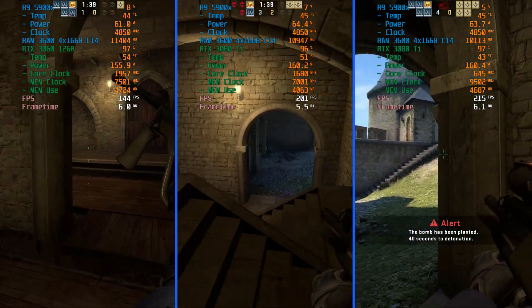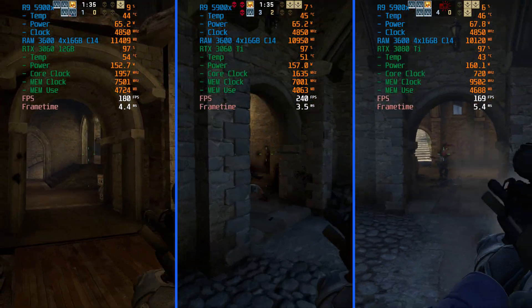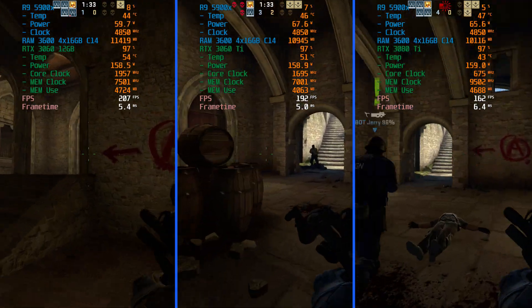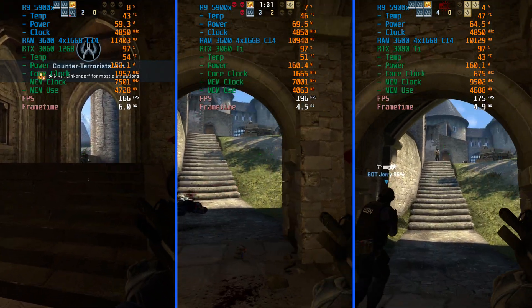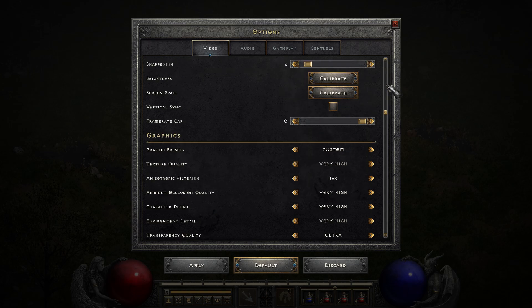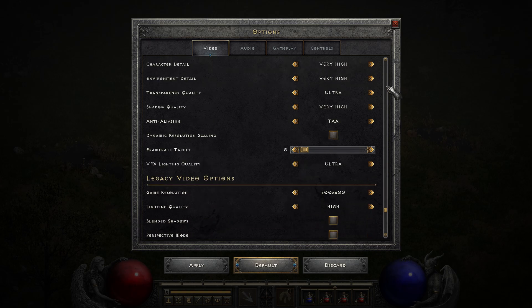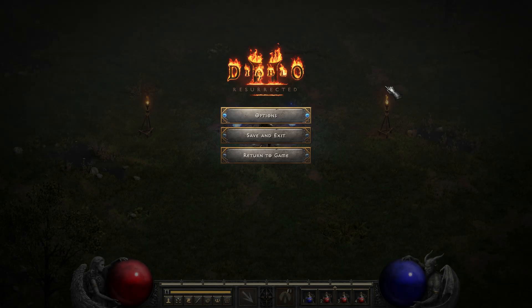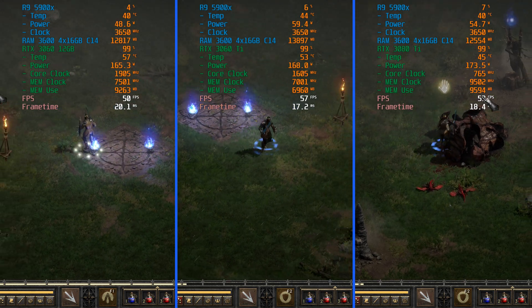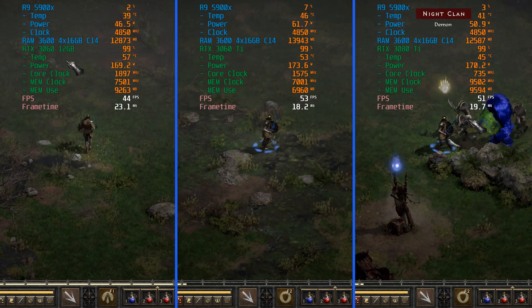If we take a look at thermals, we can also see that the 3060 has the highest core temps and the highest core clocks to boot at 1,900MHz and above, with thermals sitting generally between 52 to 60 Celsius. The 3060 Ti is maintaining about 50 to 56 Celsius. And surprisingly — or perhaps unsurprisingly — the 3080 Ti is seeing the lowest core temps out of the three, maintaining between 42 to 46 Celsius.